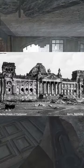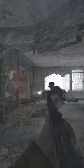Today we're looking at Dome from Call of Duty: World at War. After heavy damage to the Reichstag building in Berlin, Allied forces stormed the bombed-out structure while Axis forces stand their ground.